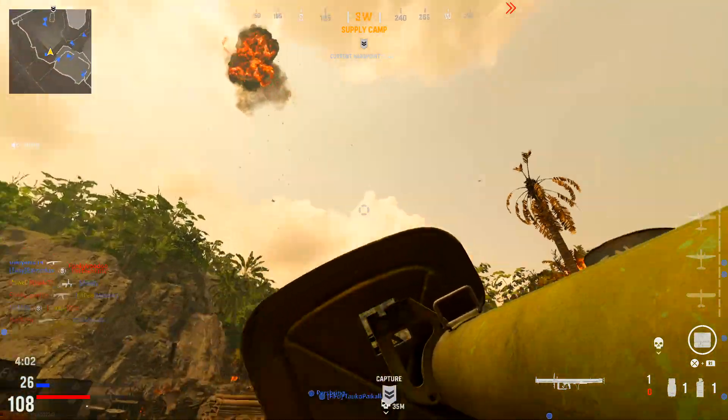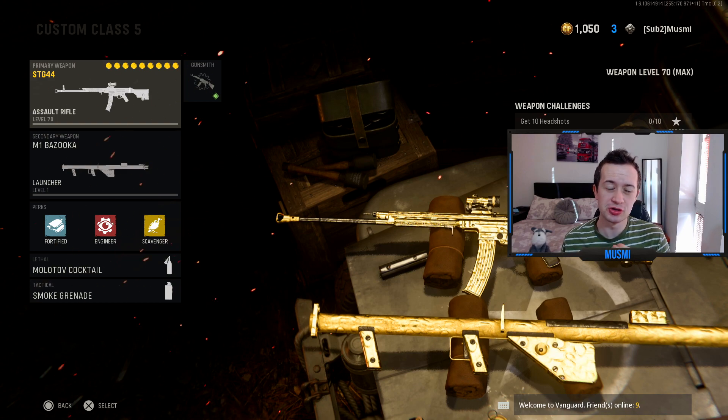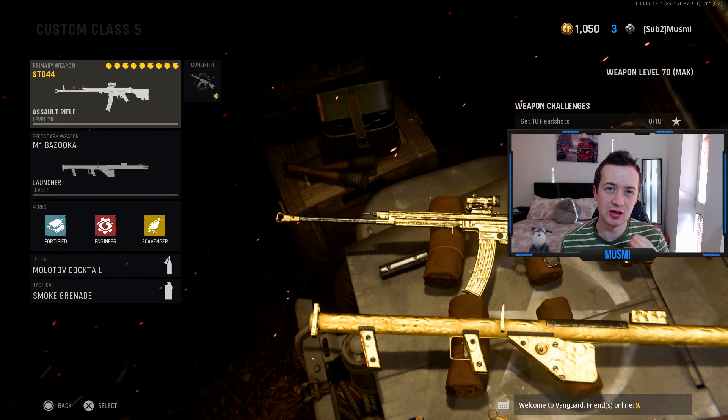So first things first, let's have a look at the class setup you need to be using. This is the class setup you need to be using to be able to destroy more aerial scorestreaks in games in Vanguard.